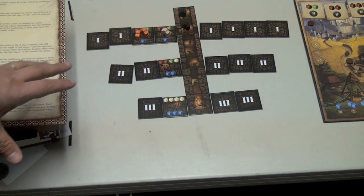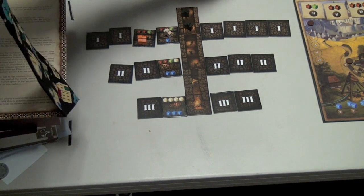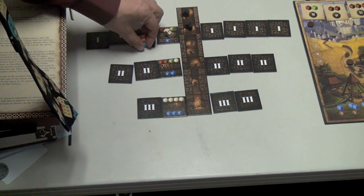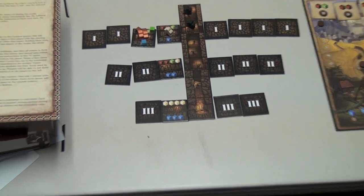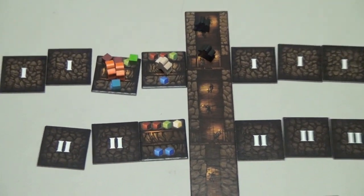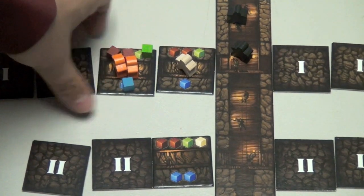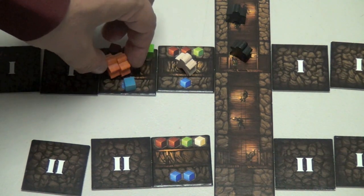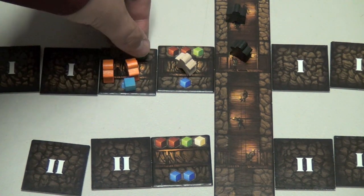Another action you can take in the mine is extracting the salt. When we find a new spot in the mine, we put the salt and water cubes there. If the orange player wanted to extract the salt here, there's one water cube, so to extract one salt they're going to need one extra worker. With two guys there, that's fine — one guy to take care of the water, another to extract the salt.